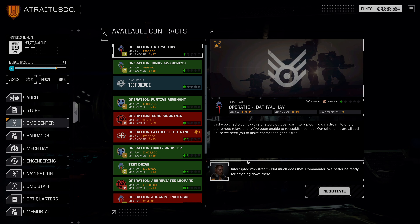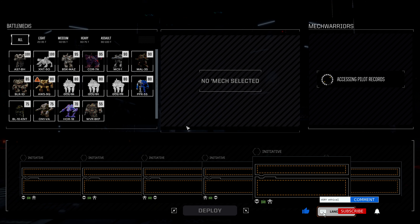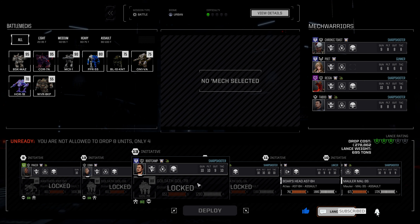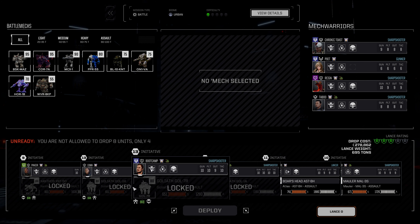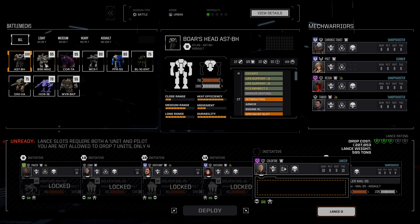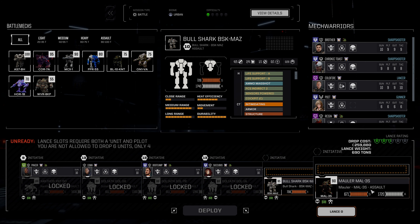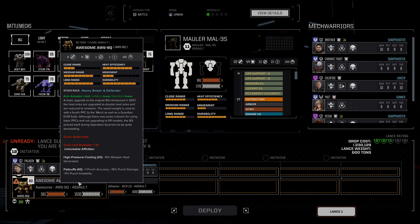We already did the initial briefing last episode, so we're just going to hop right on in here. We have available a Xanthos, a Goliath, a second Goliath, and a third Goliath - all different variants. I think instead of the Boar's Head, we're going to bring the Bullshark for our Artillery Mech. And we're going to be able to bring a full Second Lance, which is a good thing.